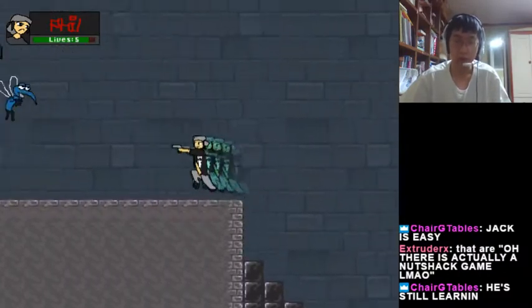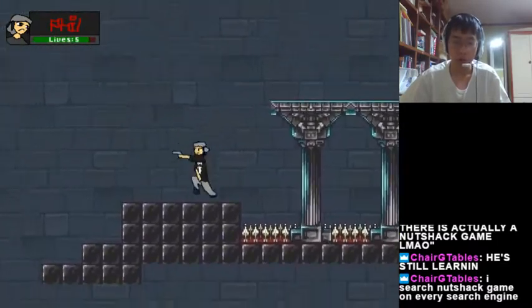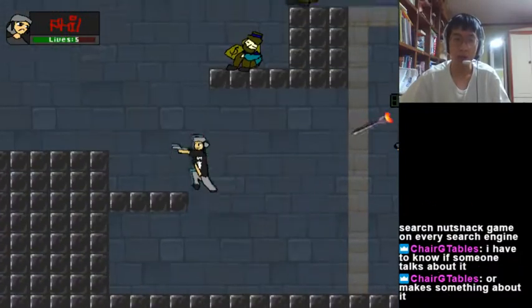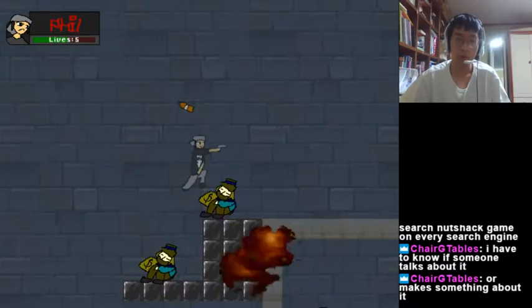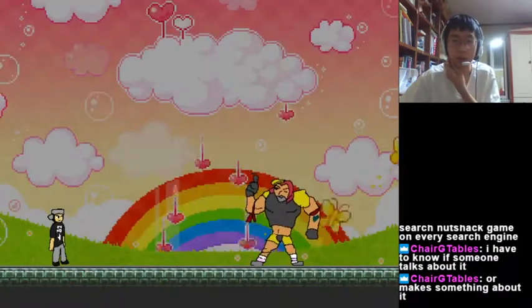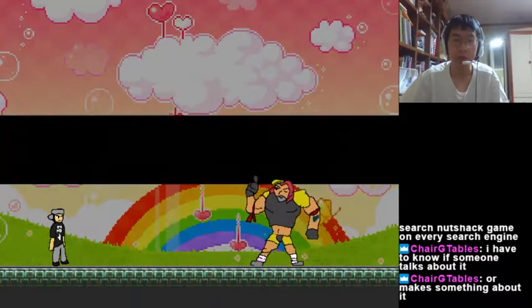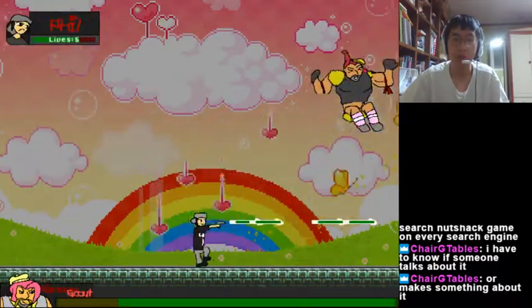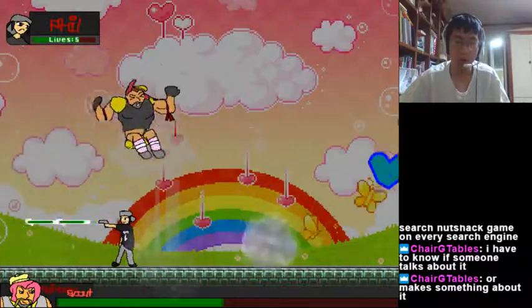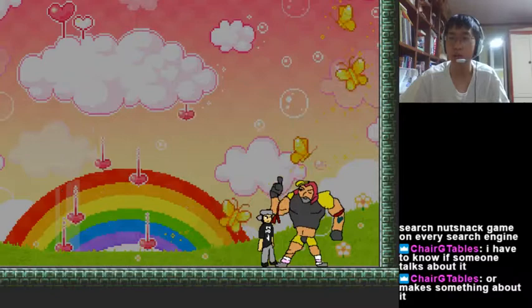Oh damn it — there is that kind of glitch there. You have to get through by just getting hit or something like that. Now it's the Mission 2 boss. It's also easy — you just have to shoot. Okay, it's done.